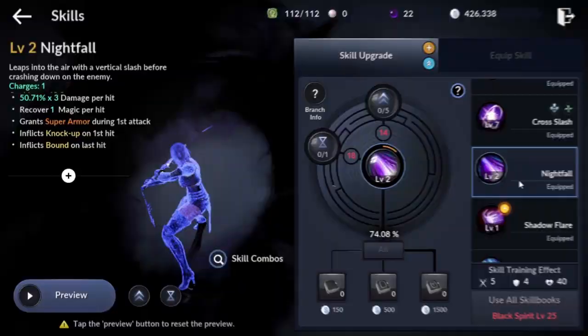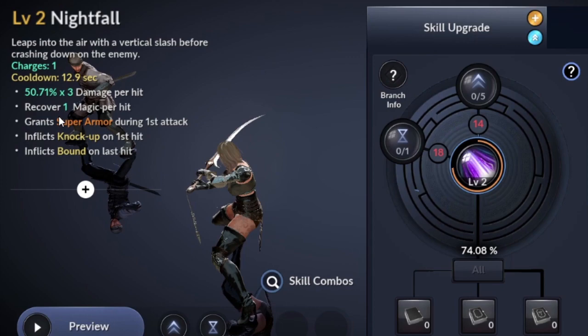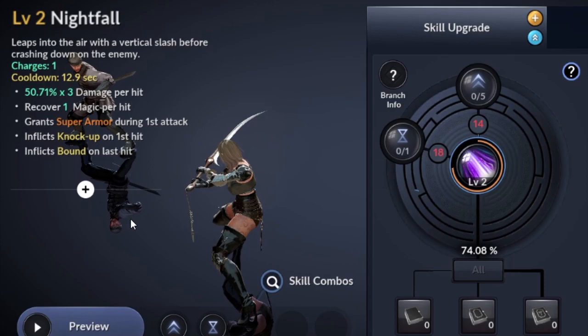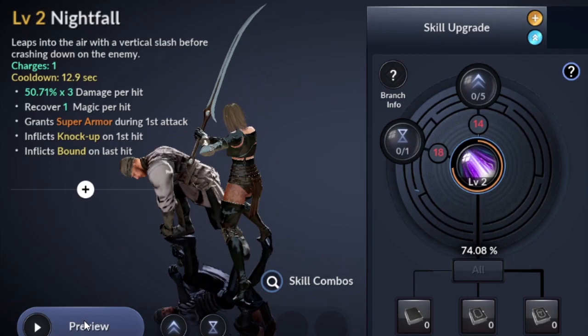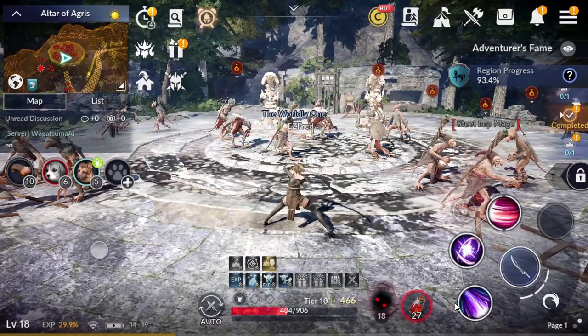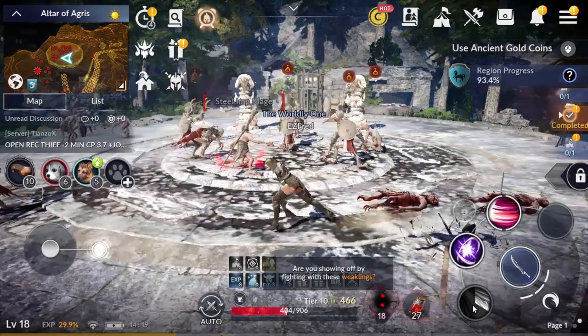Another one is Nightfall. This skill leaps into the air with a vertical slash before crushing down on the enemy. Charges 1, cooldown 12.9 seconds, 50.71% times 3 damage per hit, recover 1 magic per hit, grants super armor during first attack — that's really nice — inflicts knock up on first hit, and inflicts bound on last hit. You need to use this skill wisely, most especially in tight situations due to the attributes that it has.